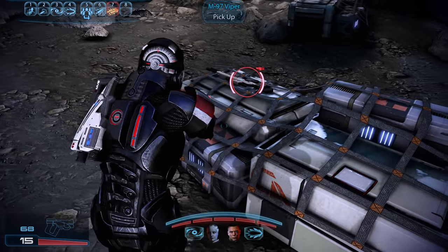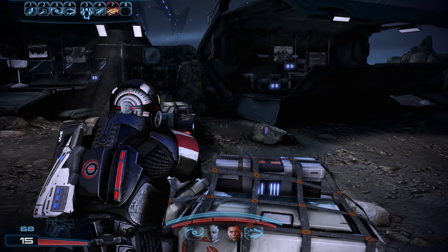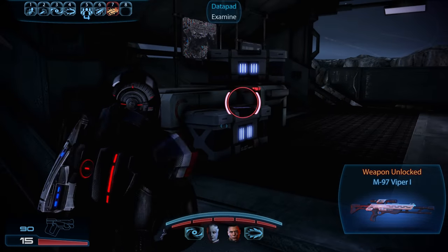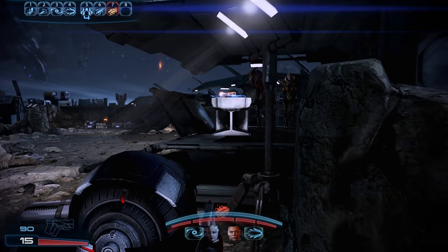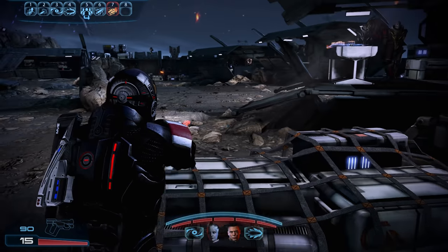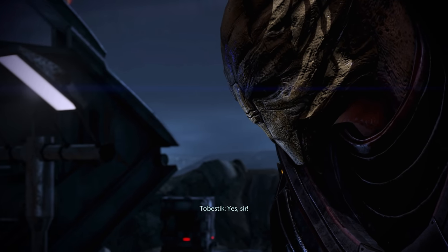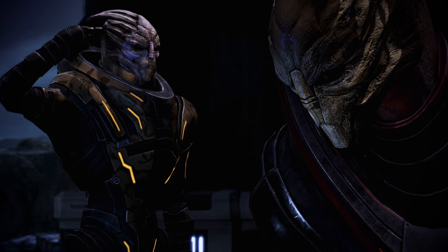In the middle of the camp we grab some credits from a datapad and also unlock the M97 Viper sniper rifle, which we'll equip shortly. Over on the side, another datapad shows us how dire the situation is — even though it may not look like it, the Turians don't seem to have much going for them, making it all the more important to quickly find the Turian Primarch. Sergeant Bartas, find a way to get that comm tower operational.